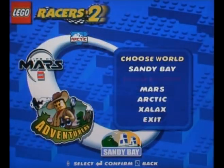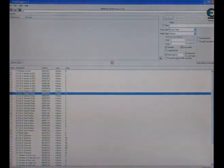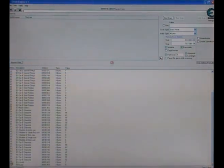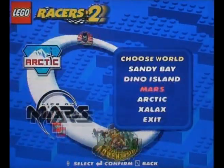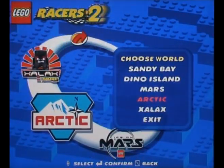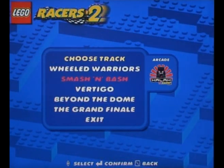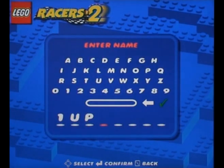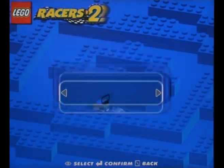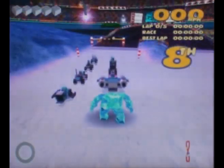Now all you need to do is just start. I forgot something — first of all, unfreeze your world if you want to do a single race. Let's go to Xilax and do a short race, smash and bash. I always do five laps. We don't need to know the name. And here we are.